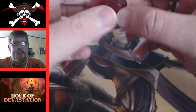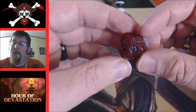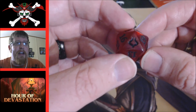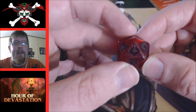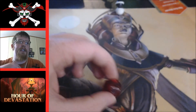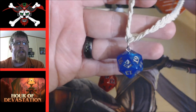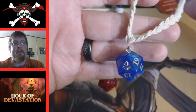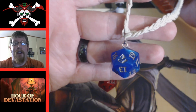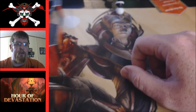This is the Hour of Devastation spin-down life counter with Nicol Bolas's insignia. Me and my wife are excited because she runs a Facebook store called Dice Dice Baby — she makes necklaces, earrings, and other jewelry out of dice. I already have my Amonkhet spin-down on a necklace, and I told my wife I now need my Hour of Devastation spin-down on a necklace too. Look it up — Dice Dice Baby on Facebook, buy stuff online and we'll ship it to you.